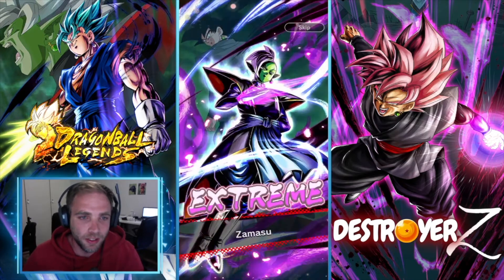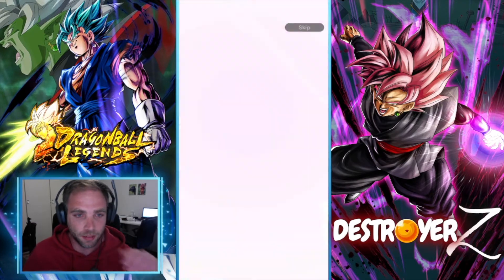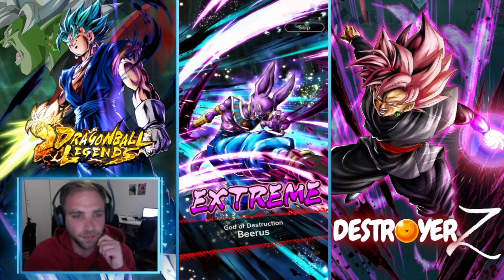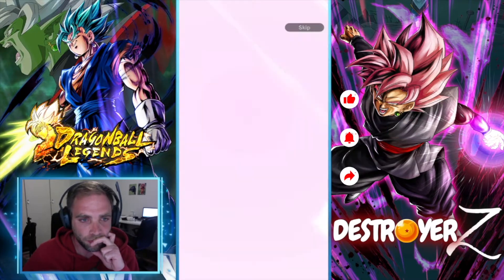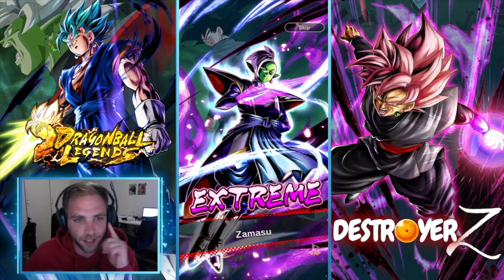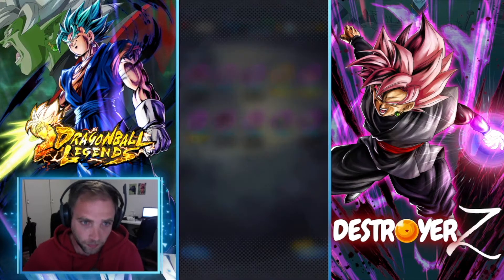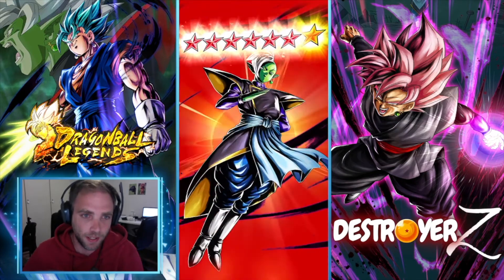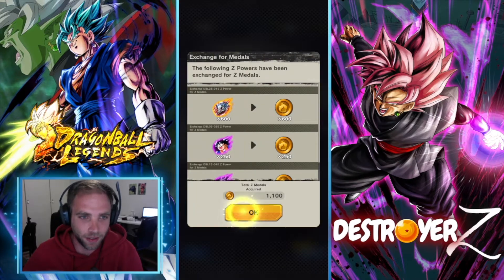So we get a sparking and we get the new Goku Black — nice, I've been wanting another copy of him. I think this is the extreme guaranteed step. We get Bergamo and we get Goten. Very outdated Zamasu. Okay, up to two stars — fantastic, he's almost done, and there we go.